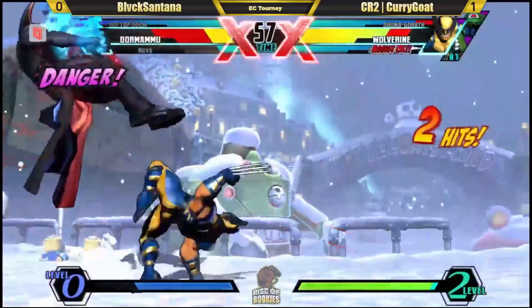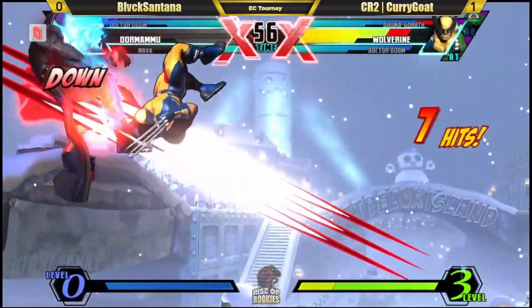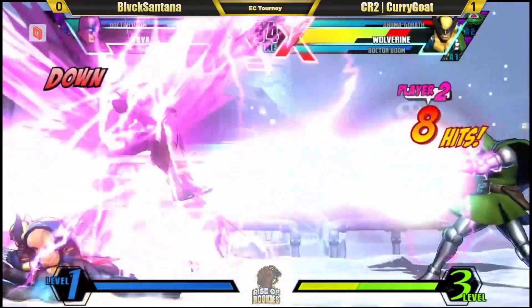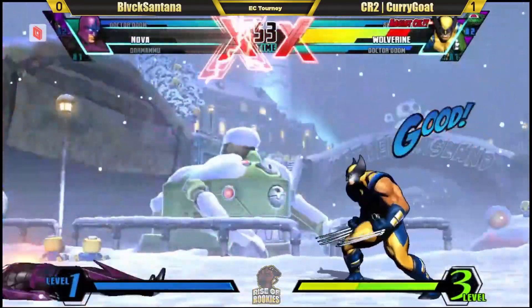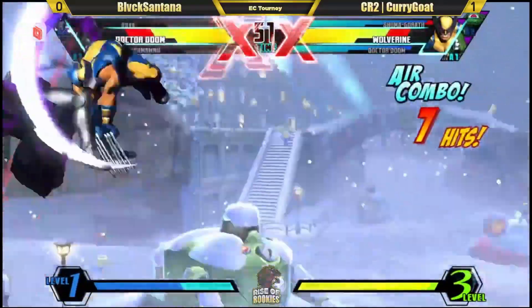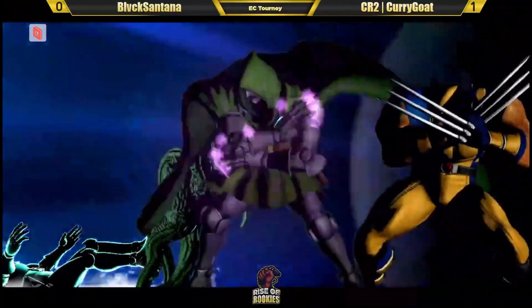Santana definitely feeling the pressure of Wolverine. Another stray foot dive. What type of setup do we have on incoming? Nova — cross up. Same side. The foot dive — no X-Factor. Can he still get the kill? He uses the super — I like it. This is big.